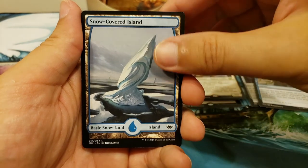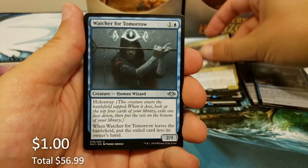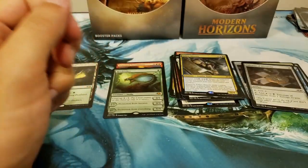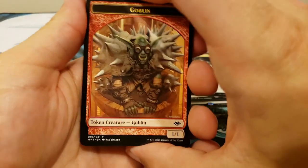Man, do I want to hit another Wrenn and Six — that would be just fantastic. Snow-covered Island into the Fallen Shinobi. Watch for Tomorrow, another Talisman. Mother Bear — Mother Bear always protects her cubs!